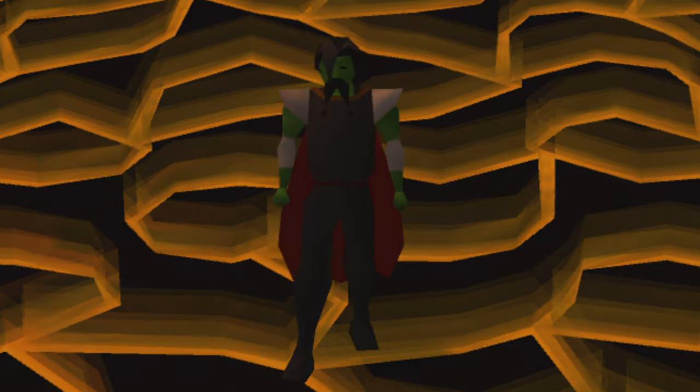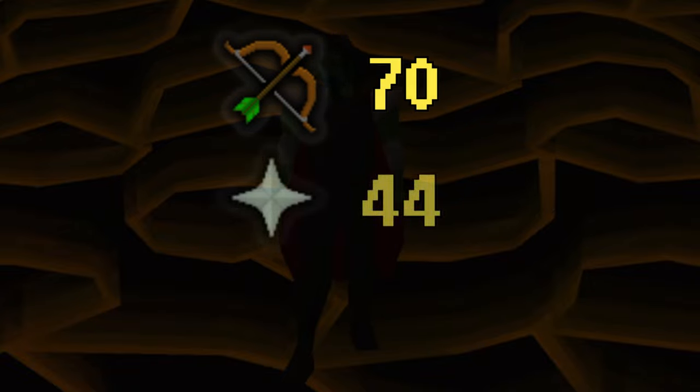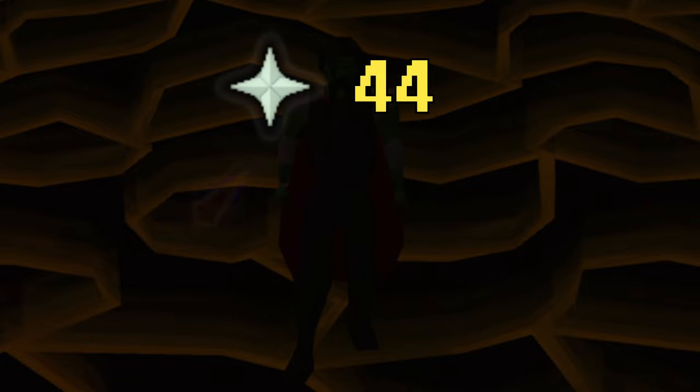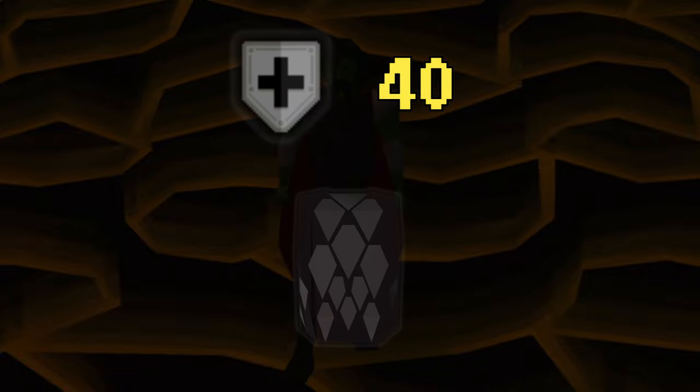Now let's get into stats and gear. For your stats, you are going to want at least 70 range, 44 prayer, and 40 defense. 70 range is the bare minimum I would do the fight caves with using the MSB imbued. 44 prayer is obviously for all the protection prayers as well as Eagle Eye. 40 defense is so you can wear the black d'hide.